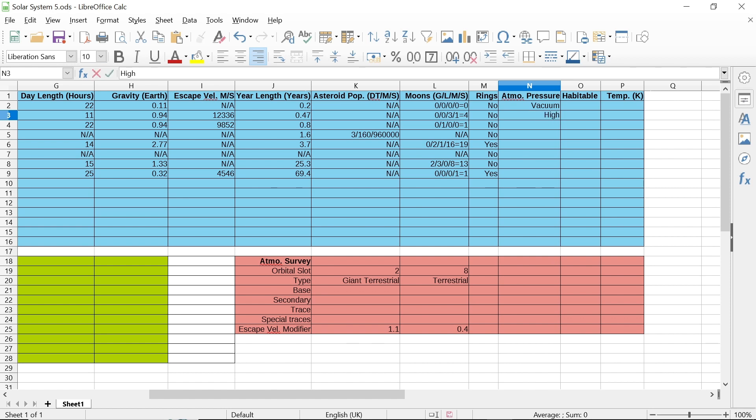This isn't going to tell you in bars or anything. You get vacuum, trace, low, normal, high, or very high as the possible atmospheric pressure results.